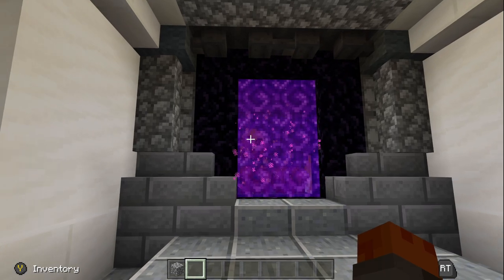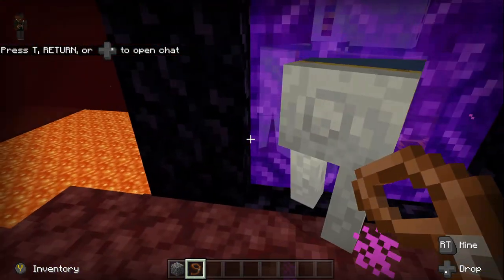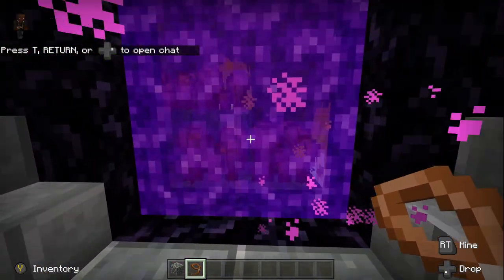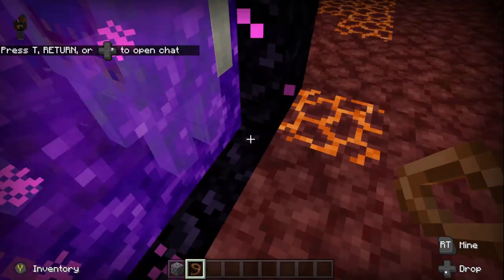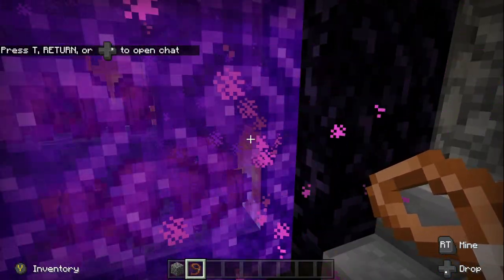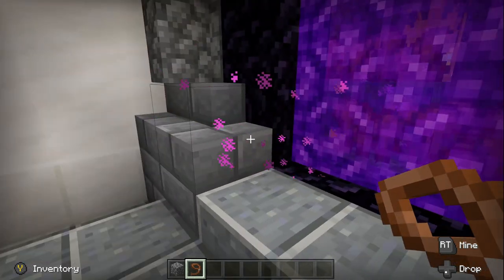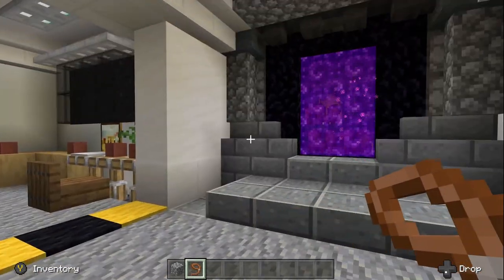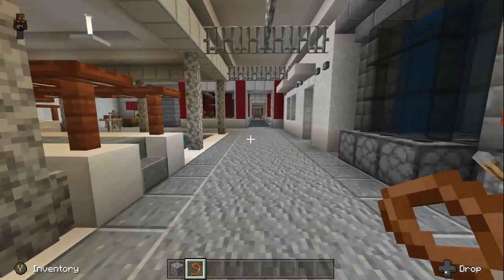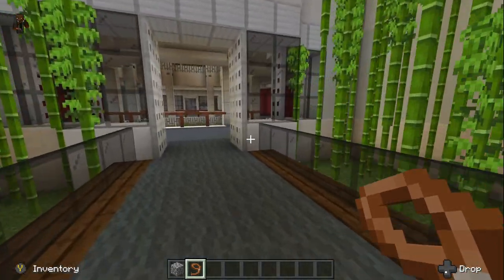And then a nether portal — again, something you'd think a lot of bases would have, but not really, a lot don't have nether portals and you have to make your own. There's nether roots and soul sand on the other side of the portal, so if you were wanting a potion station or anything like that, you got it. You'll still need to go into the nether though and find a fortress to get blaze rods, because I didn't see any in here. But you have a portal in the base.